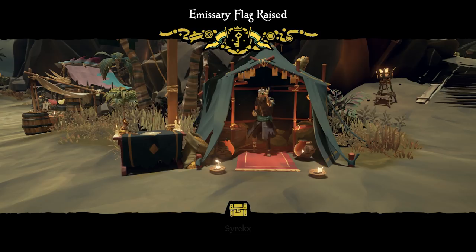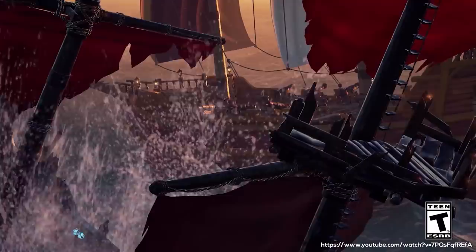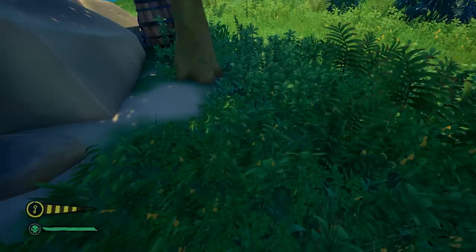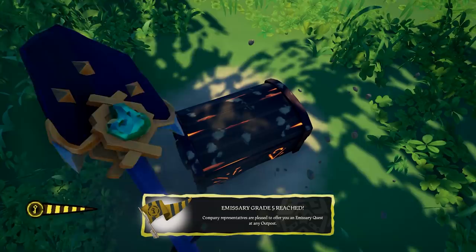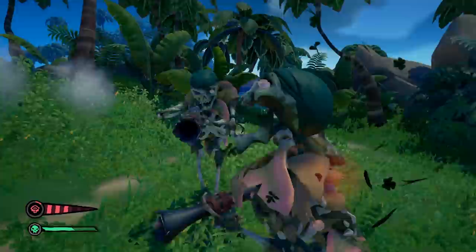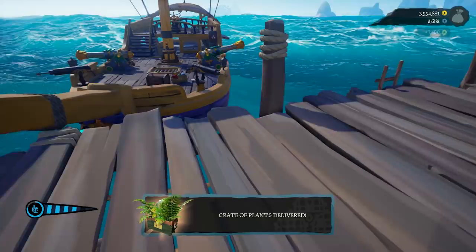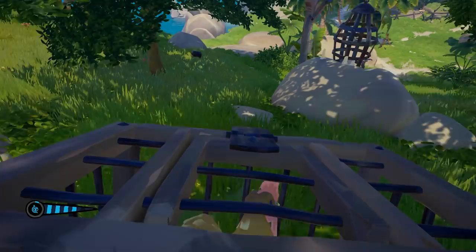Actions that advance your grade in all three trading companies include defeating a Skeleton Fort, a Kraken, a Megalodon, skeleton ships, and sinking Reapers Bones emissary players. For Gold Hoarders, raise your grade by picking up or placing voyage, emergent, or stolen Gold Hoarder treasures, completing riddle steps, or completing an X Marks the Spot quest. For Order of Souls, defeat emergent skeleton captains and bounty quest captains, and pick up or place Order of Souls treasures. For the Merchant Alliance, deliver a cargo run crate, capture an animal, or pick up and place Merchant Alliance treasures.